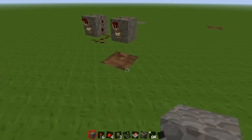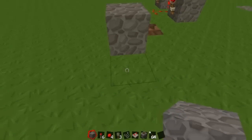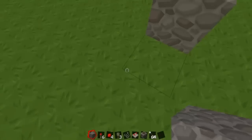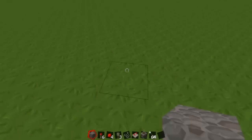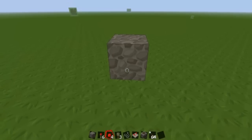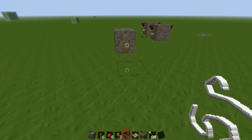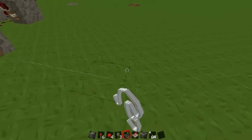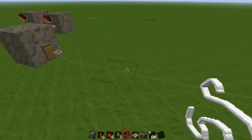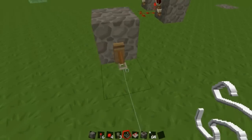Now get out your cobblestone again and place one somewhere like that. Leave seven blocks in between — one, two, three, four, five, six, seven — like that. Now get out your tripwire hook, place one on each of the cobblestone, and get out your string. Place it so that it looks like that, and when you go over it, the tripwire hook will trigger whatever the redstone is connected to.